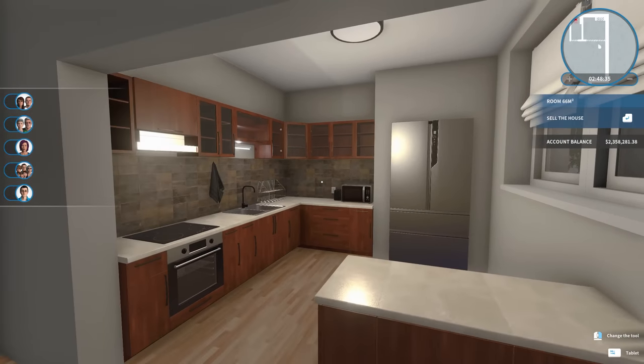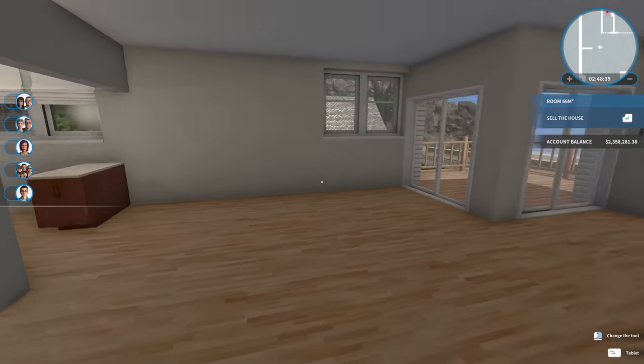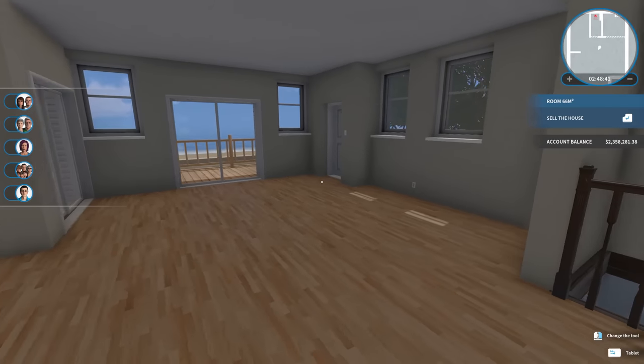So that is the kitchen — pretty happy with it. Now for this big giant room, which I think we're going to make a living room and dining room.